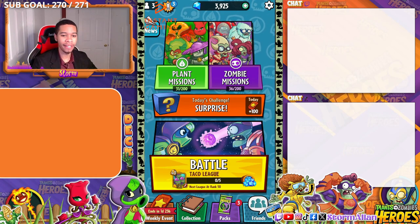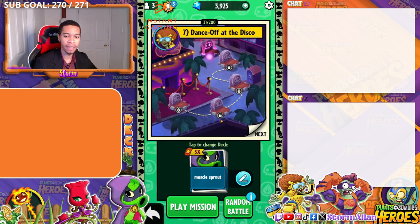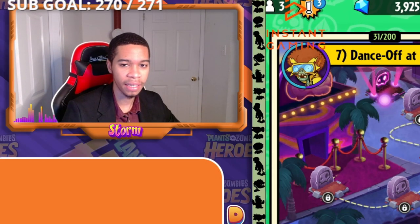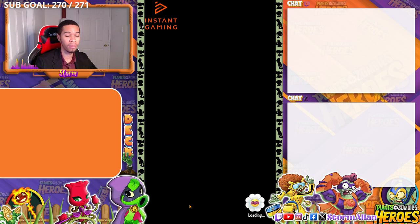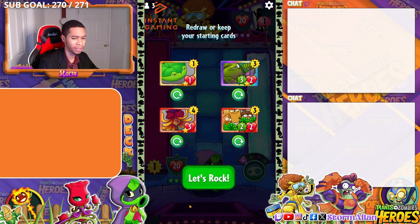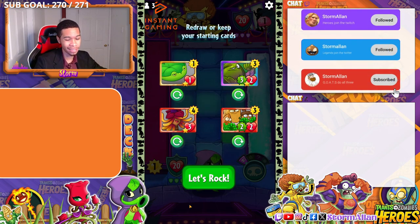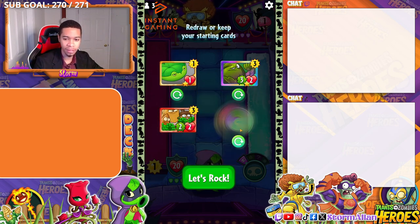Alright guys, let's jump on in. I'll go into a match and explain each and every thing. This is a basic dive guys - if you want a more deeper in-depth dive on the game overall, let me know. There will be timestamps down below for you to choose which part you don't understand. Also guys, leave a comment down below what class you prefer using, what side you prefer being on - is it zombies or plants? Personally, I prefer using zombies.